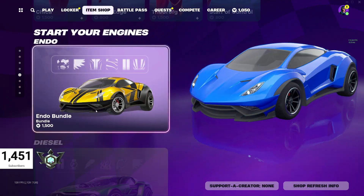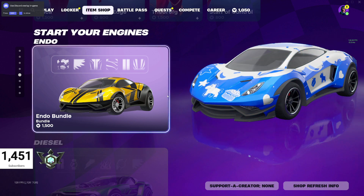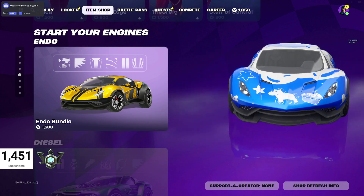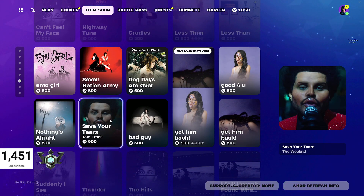The Endo Car Bundle, which was new a couple of days ago, is a pretty cool looking vehicle. And we also have the Diesel Bundle in here, along with a bunch of tracks.